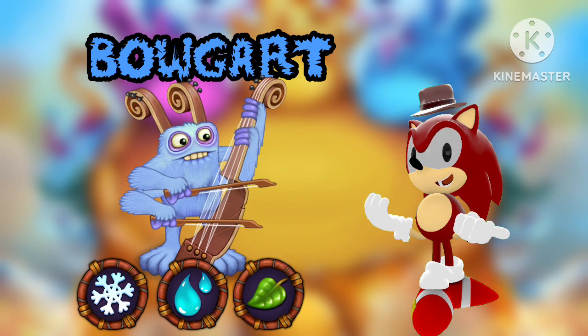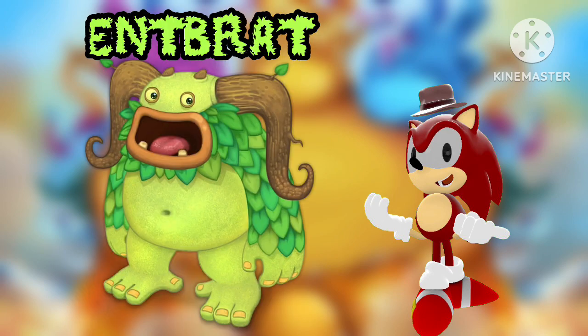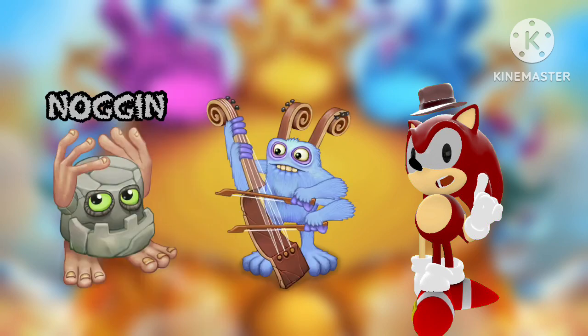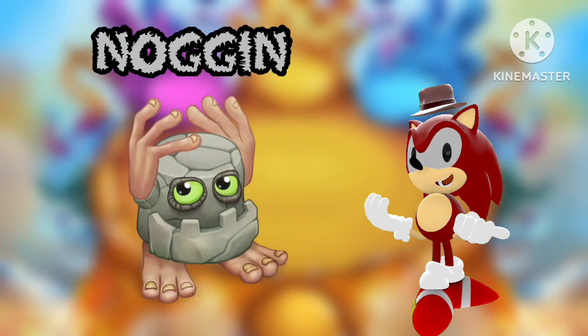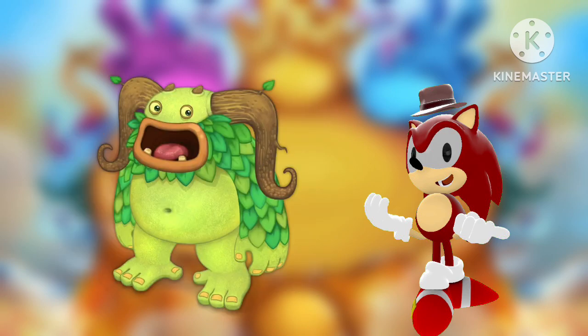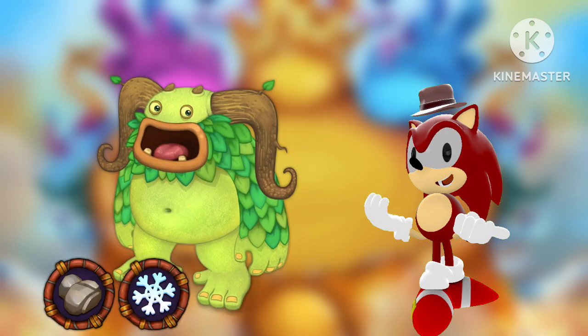If you want to go further and breed a quad, the only quad elemental on Plant Island is Entbrat. In this case, for Entbrat, you'd have to breed Noggin and Bogart together. Noggin represents the earth element. If you breed a Noggin and Bogart together, you get Entbrat, which has all four elements: earth, cold, water, and plant.